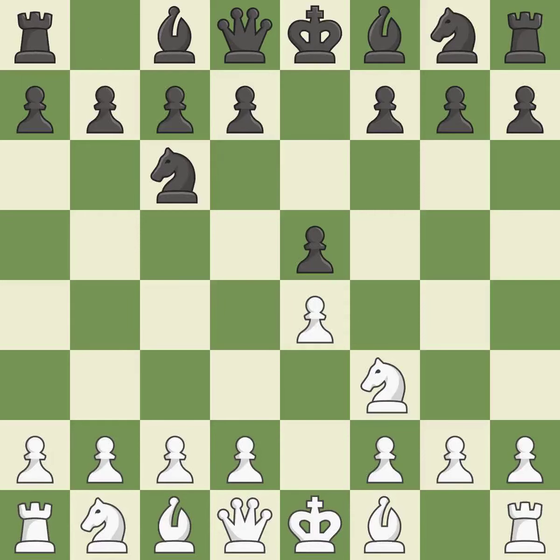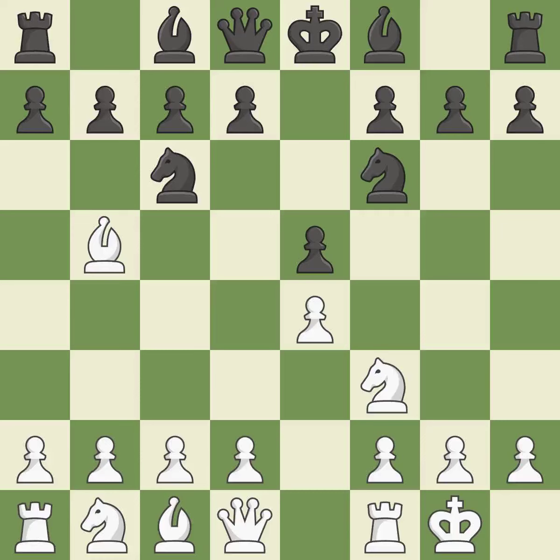Nc6 defends the pawn on e5, advances the knight toward the center, and covers the d4 square. The Ruy Lopez opening develops the bishop to immediately attack the knight on c6, the lone defender of the e5 pawn. Nf6 advances the knight and engages in an attack on the exposed e4 pawn. Castling gets the king out of the center and activates the rook. Bb7 develops the bishop toward the center, adds a defender to the knight on f6, and prepares to castle kingside.